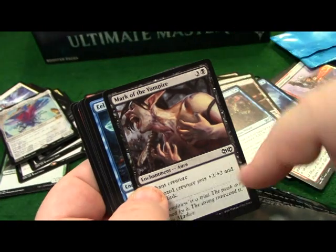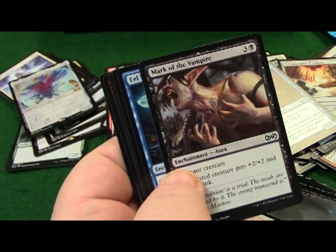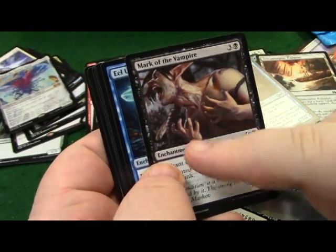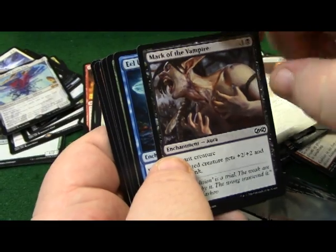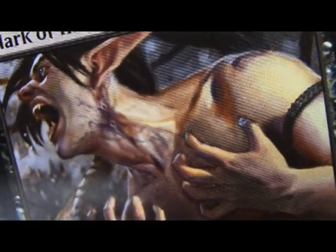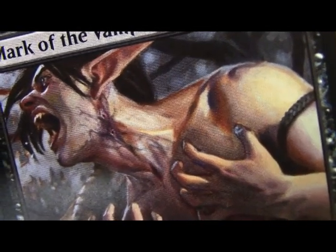The art has gotten so good. If you go back and look at the art from the '90s you're just like, who did you employ? Maro the Vampire - this is probably... if you look really close you can actually see the holes on his neck and the venom going through his neck. It's a really cool card.